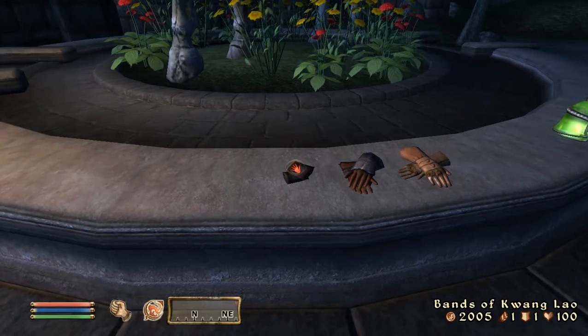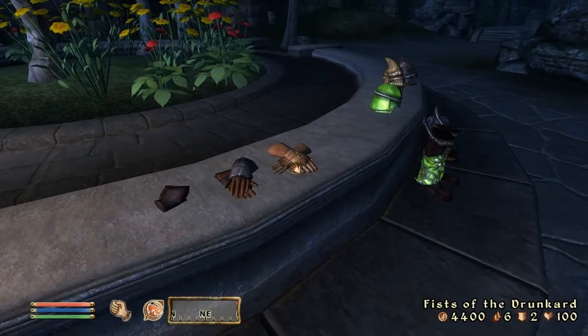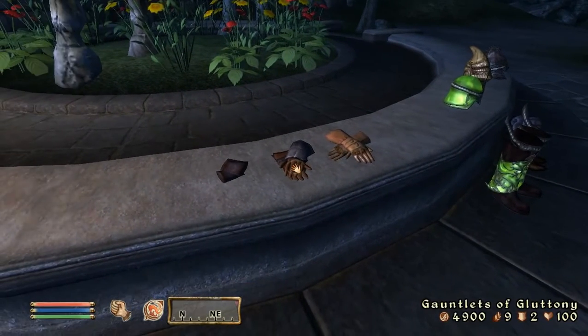The unique items we found in this episode are the Bands of Quang Lao, the Fists of the Drunkard, and the Gauntlets of Gluttony. In the next episode we'll be finding the remaining unique gauntlets in the game. Thanks for watching — please rate, subscribe and comment.